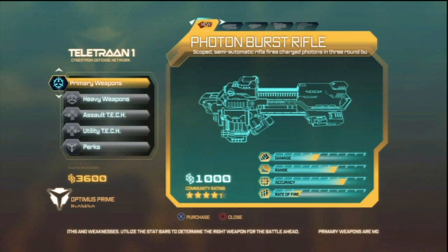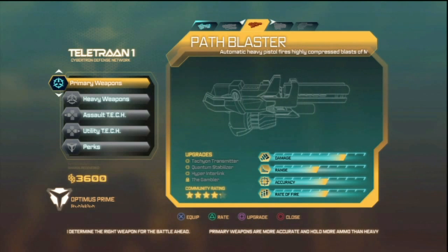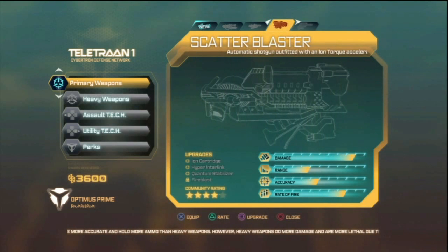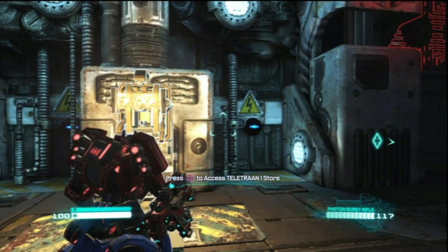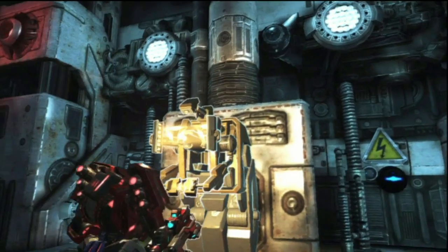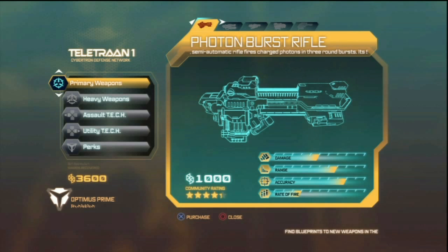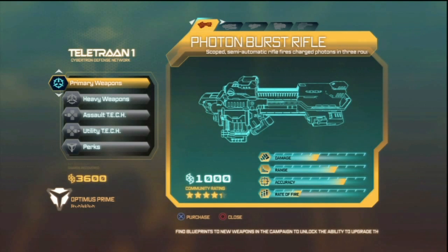Let's just upgrade this thing. Which one are we upgrading — a throwback laser? I don't know what that is. What gun do I have? Something cool — I have the photon buster rifle, we want to upgrade that. Your face is the last hope. I can't upgrade it until I buy it.